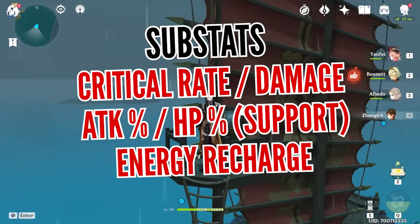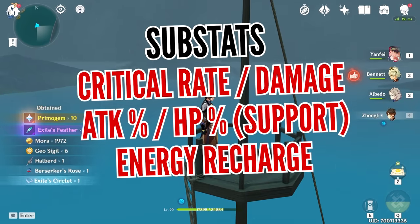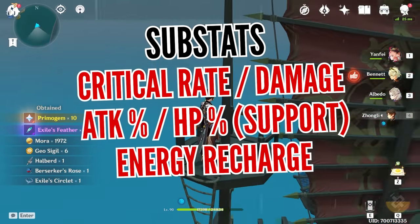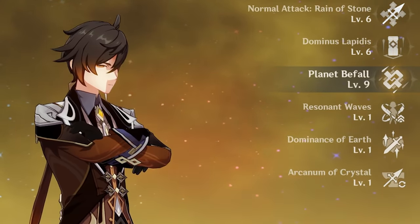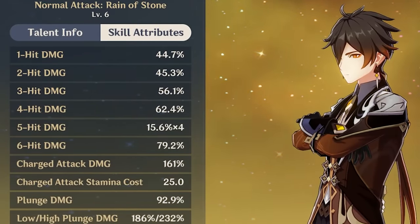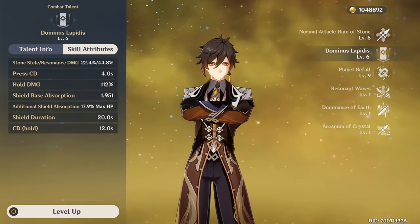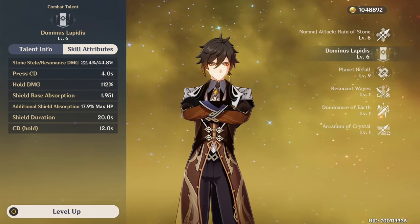For substats, focus on getting critical rate or damage as your main priority while also keeping ATK or HP depending on which build you're using as your second goal, followed by energy recharge. For his talents, focus on leveling his burst if you're going to use him as your support, or if he's going to act as your main damage dealer, then higher normal ATK talent is the way to go. Of course, raise his elemental skill to at least level 6 to enjoy the massive shield he will produce.